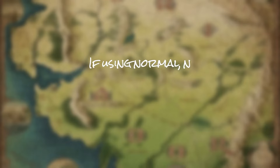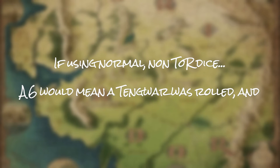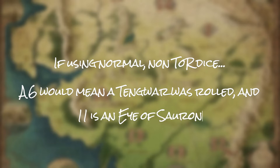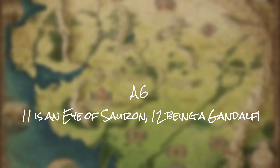Note: if you're using regular dice, a 6 on a D6 would signify a Tengwar was rolled. If you're using a regular D12, an 11 matches the Eye of Sauron, and a 12 matches the Gandalf rune.